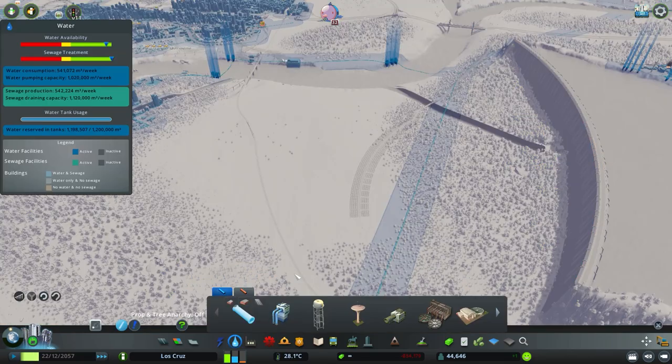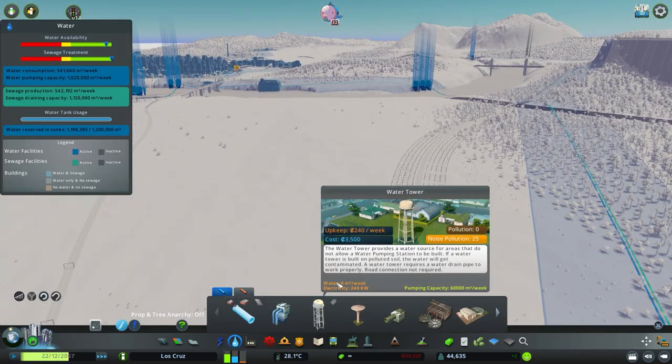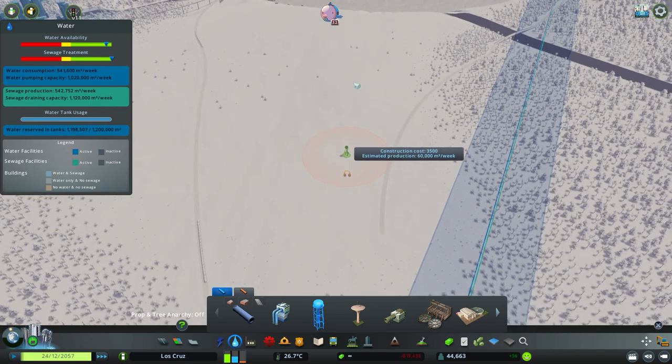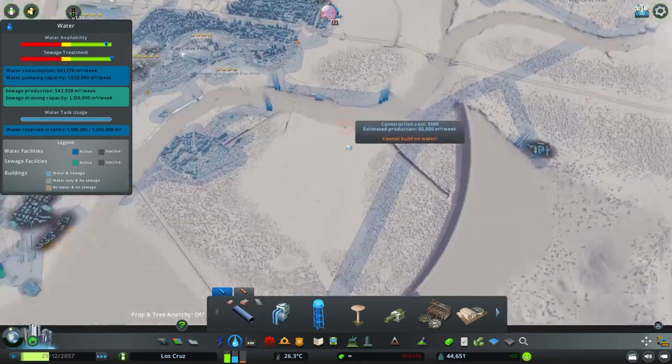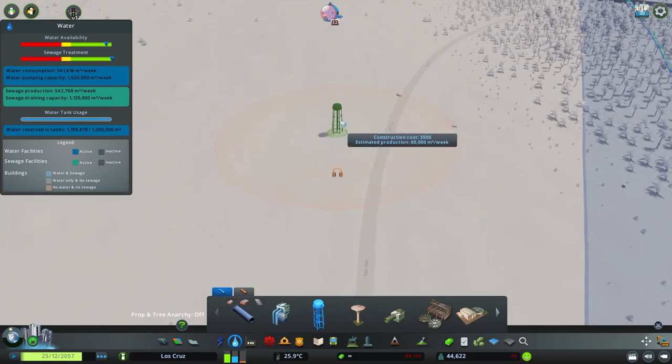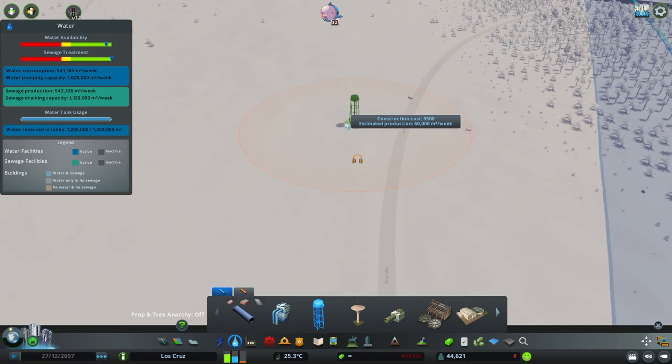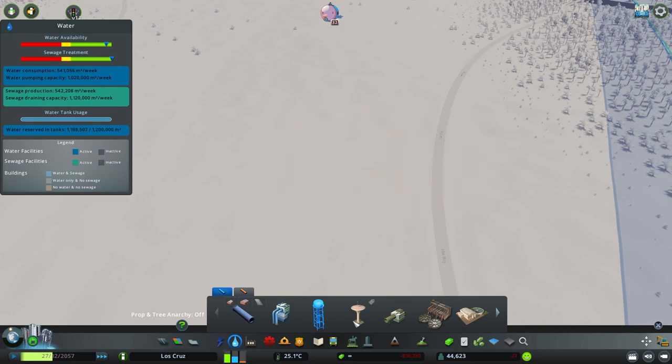Let's have a quick look at the models. There are two water towers. A big thing to note with these, similar to wind turbines and other power things, is that they do not require any road access. They don't have to be snapped to a road — you can place them literally anywhere, which is really useful to know. The other thing to remember is these do produce a bit of noise pollution. You can see the orange ring around it showing the noise pollution area. The large one produces a little bit more noise pollution.